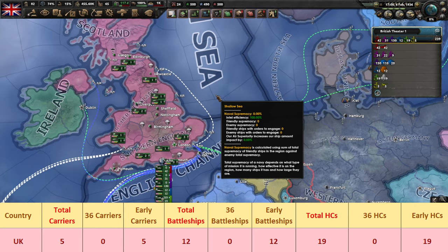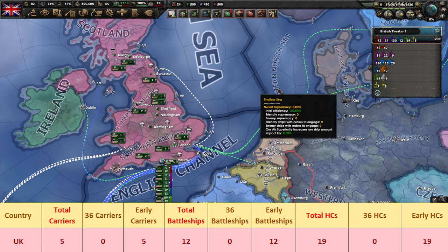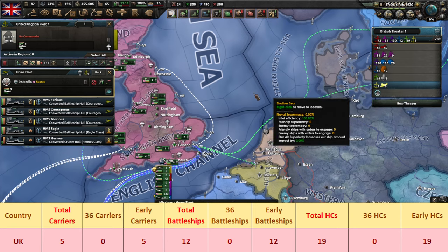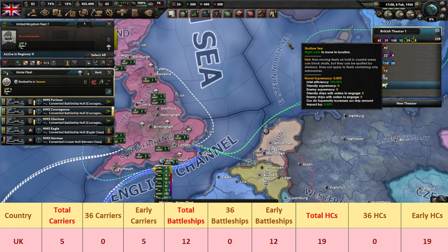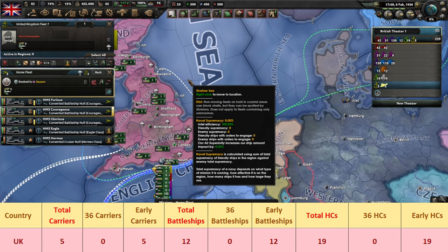Now we're moving our periscopes to the other heavy hitter on the list, the UK. Britain starts the game with a whopping 5 carriers, all of which are pre-1936 models with that nice 4,000 kilometer range. This translates to a deck space that can carry a combined 240 planes, which is the highest in the game.